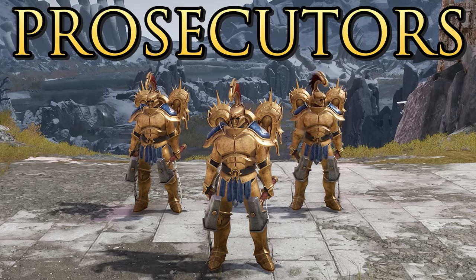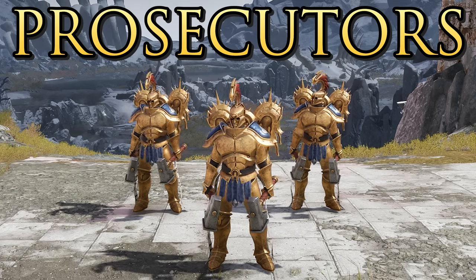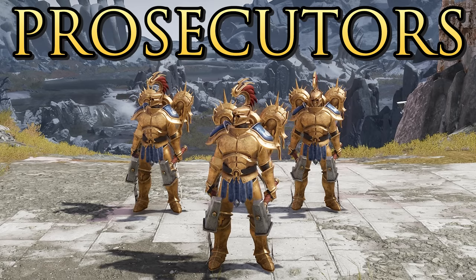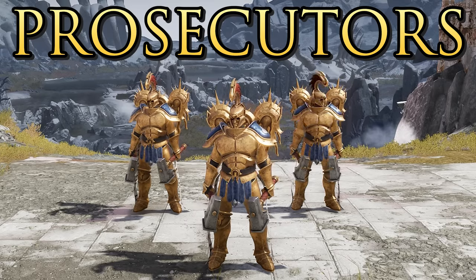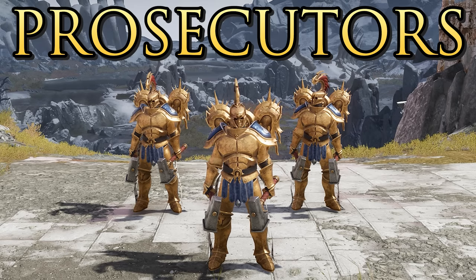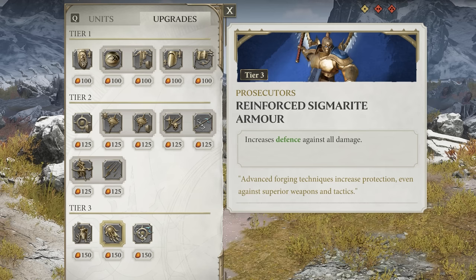Into the tier 2 units, the Prosecutors are your big damage dealer unit. They can fly for great mobility around the map. They have a charge ability used from the air to do big AoE damage when they land, and an air-to-ground attack called Celestial Barrage that dishes out damage and slows units in a small AoE. They can also be upgraded with defense to make them even tougher.